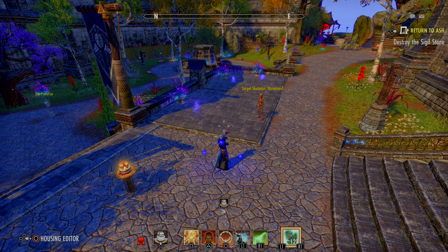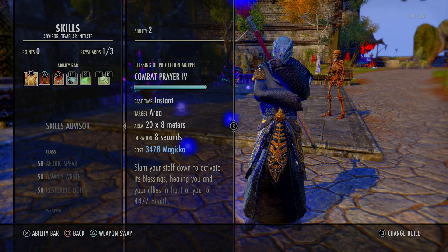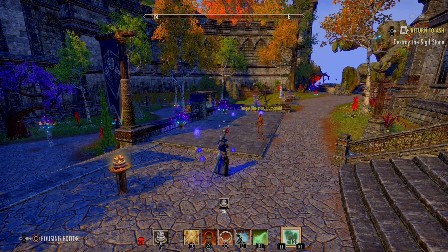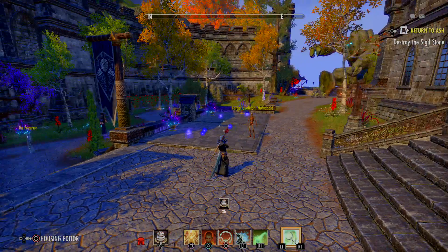Here's a little glitch I reported probably at least a year ago. Look down at the bottom of the screen at the ultimate — you see it flickering? This happens when it's right on the activation number. This is 120, we're at 123 here, and it keeps flicking between on and off. It's not really sure where it's supposed to be, and this is going to keep doing this non-stop.